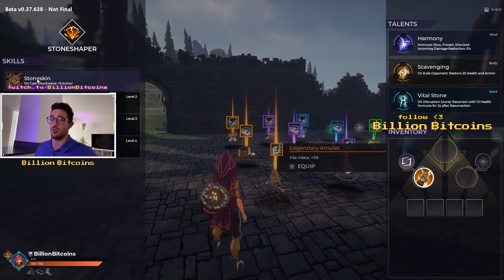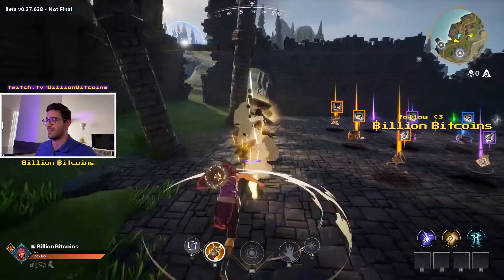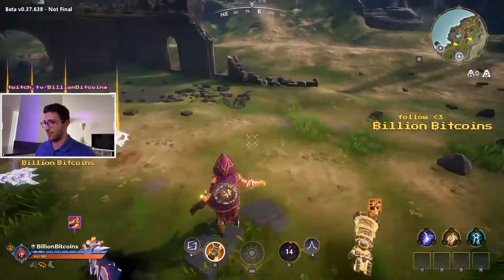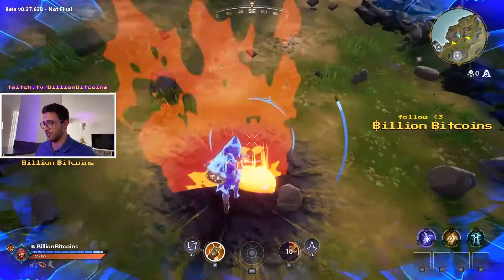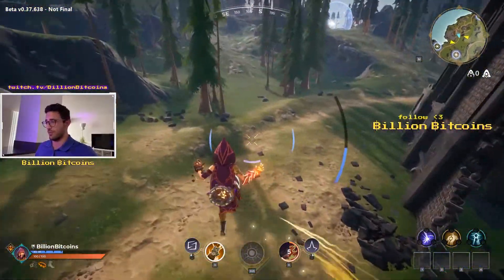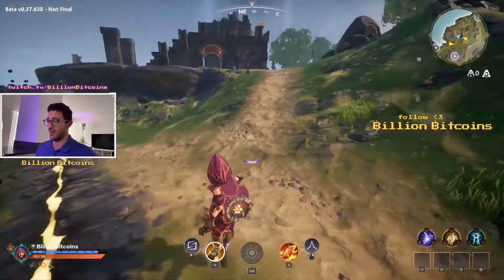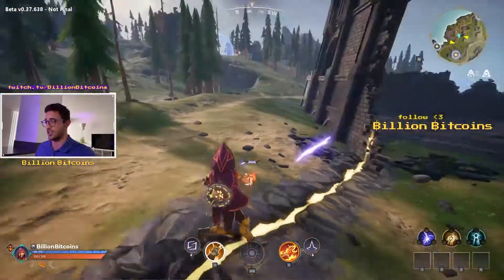The very first Stone Shaper skill is called Stone Skin. It allows you to gain plus 5 armor for every basic attack that you do — of course you need a belt for that. To demonstrate, I'll equip a legendary fire gauntlet and walk into the fire to take damage. As you can see I start getting damaged, but because I am Stone Shaper, I can simply Shockwave and recover my armor just like that. This is really effective — a nice way to recover armor between combats without wasting any shield shards.